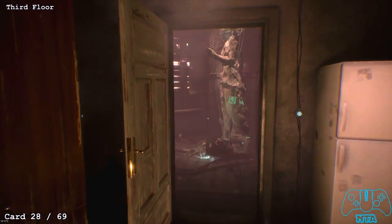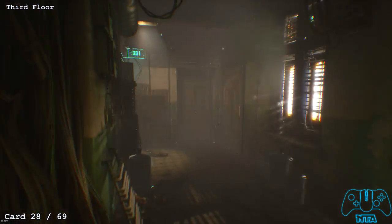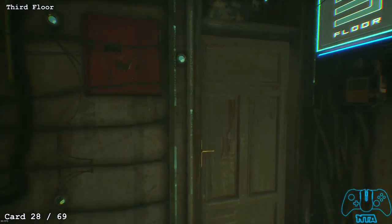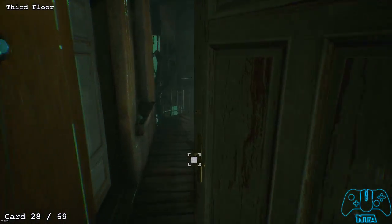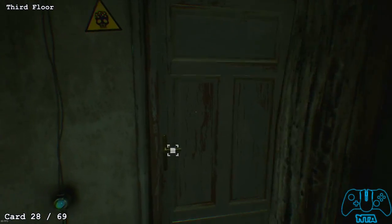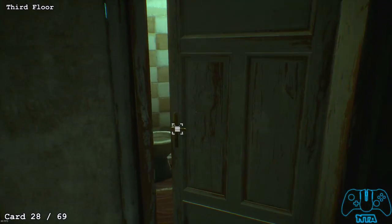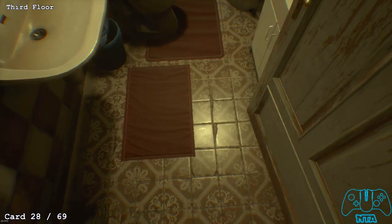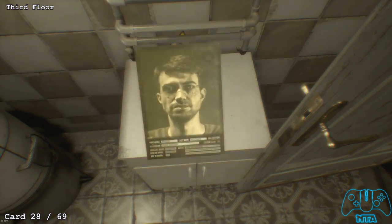Still on the third floor — just to let you know, for this next card, there's a character (I think his name is Jonas or Janus) who sometimes appears inside this toilet. If you hear him, just leave the area and come back. I managed to unlock the door that way. I'm not sure why he's in there.